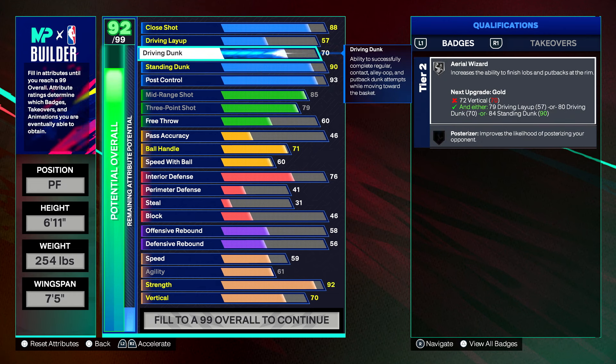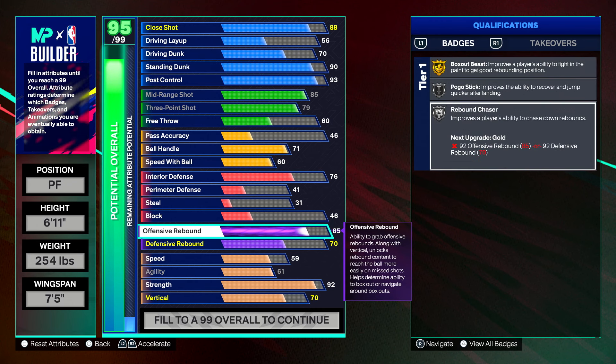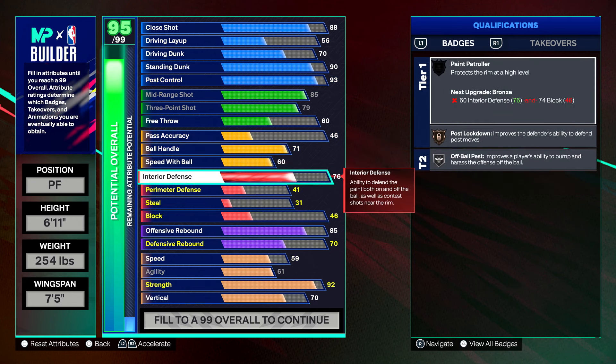Let's put the driving dunk back to a 70 and layup back to a 56. For offensive rebound, we're putting that to an 85, which gives Box Out Beast on gold, Pogo Stick on silver, and Rebound Chaser on silver. You can use your max plus one on Rebound Chaser to make it gold for better rebound animations. This build is extremely versatile and I had to find the perfect balance — it can do everything.